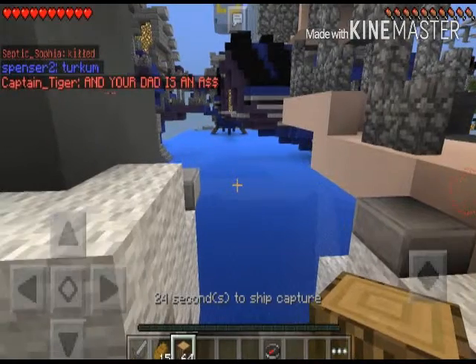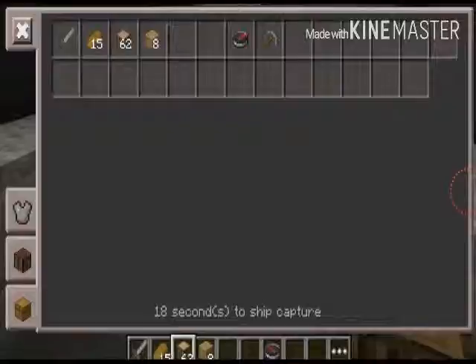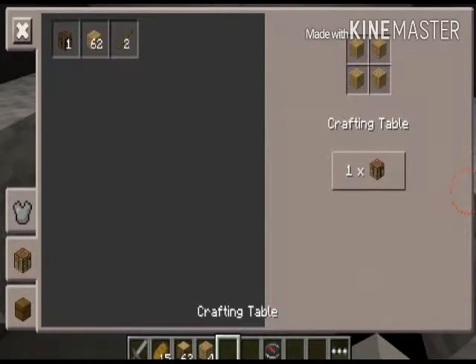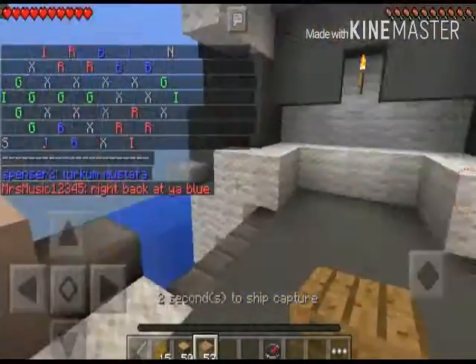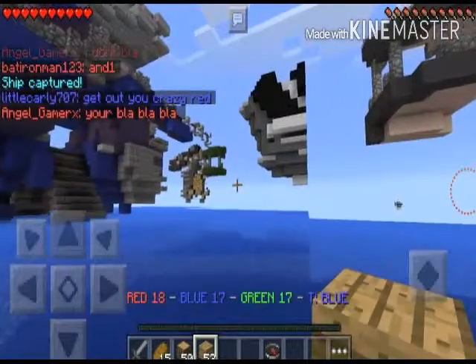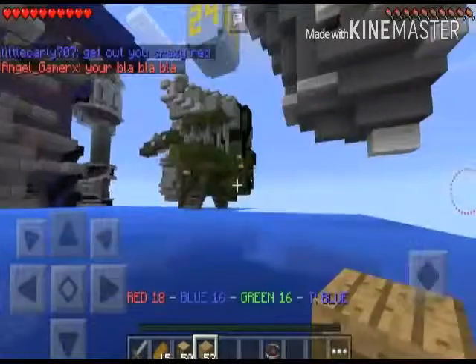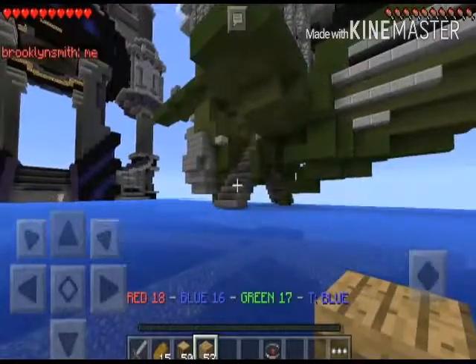We just got a stone sword but it's pretty weak. Let me try to replace it at a crafting table — can't be done. Can we place planks? I'll save it for the next ship. So we've conquered about three ships so far, and my teammates have captured many ships too. There's a green ship over there.